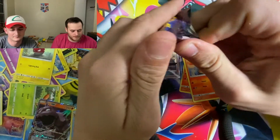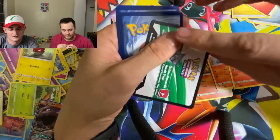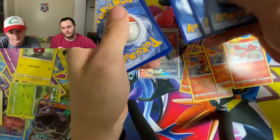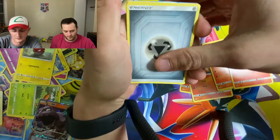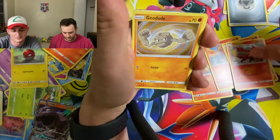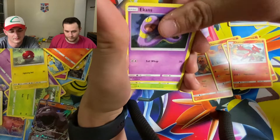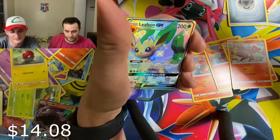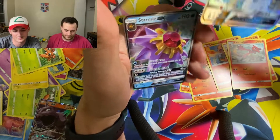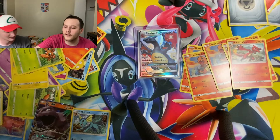I'm going to start with Mew this time. Metal Energy, Metapod, Magmar, Charmeleon, Geodude, Clefairy, Eevee, Ekans, Paras, Leafeon GX full art shiny, and Starmie GX. How many double pulls are we going to get in these boxes, man? This has been the opening of all openings of Hidden Fates for us — best one we've ever done.